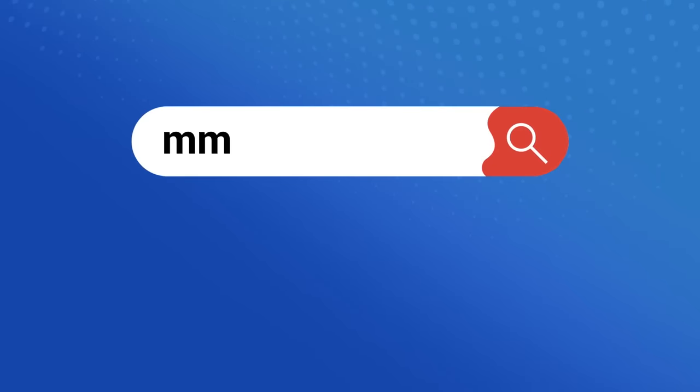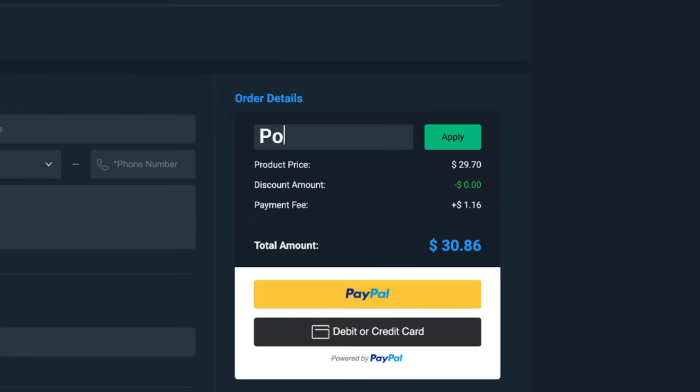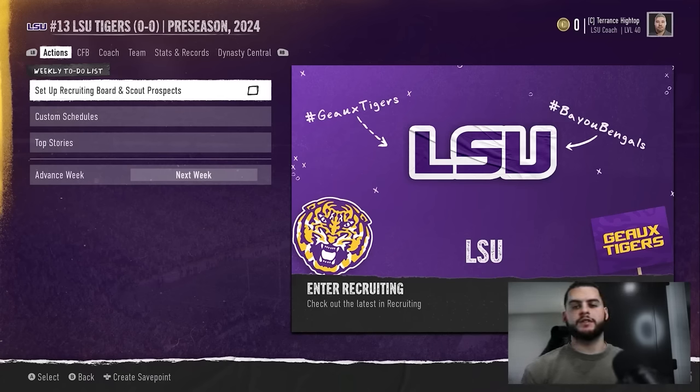Looking for cheap and reliable College 25 Ultimate Team coins? Head on over to MMOExp and use code 'Poodle' at checkout for five percent off your order. What's going on everybody, it's Poodle back with another CFB 25 dynasty video.